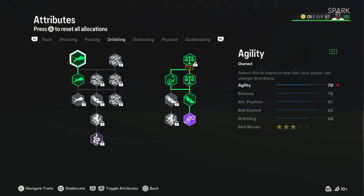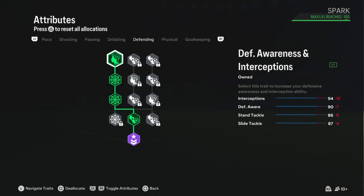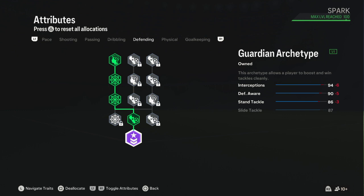For Dribbling: Agility 70, Balance 86, Reactions 90, Ball Control 82, Dribbling 68, Composure 91. I got the Inside Links archetype. For Defending: Interceptions 90, Heading Accuracy 83, Defensive Awareness 91, Standing Tackling 91, Slide Tackling 90. I got the Guardian archetype for defending.